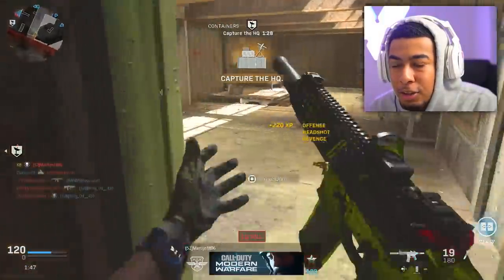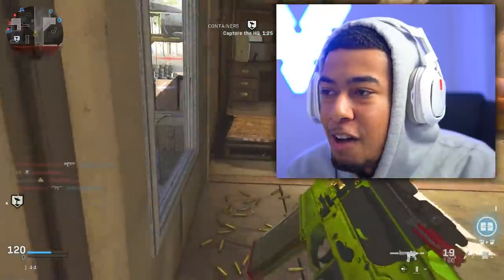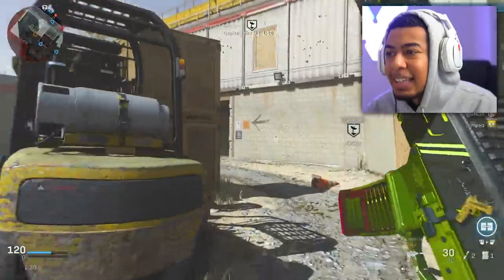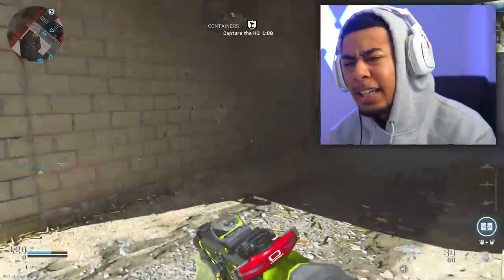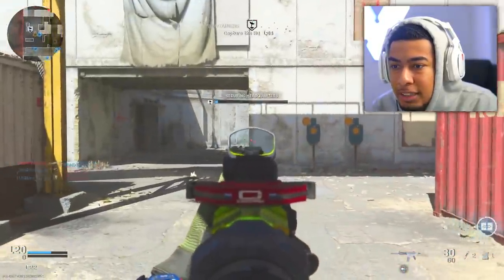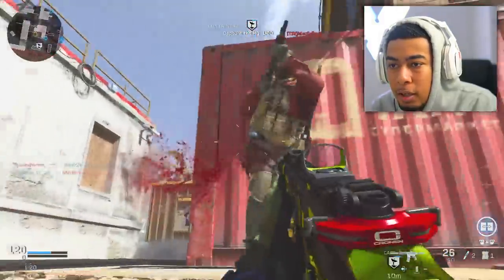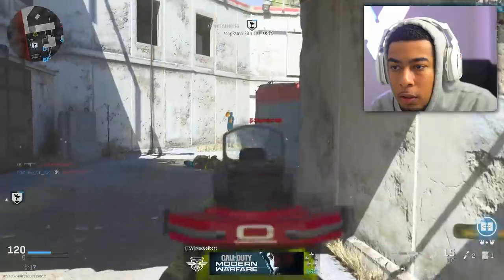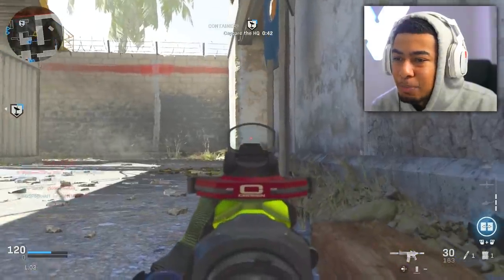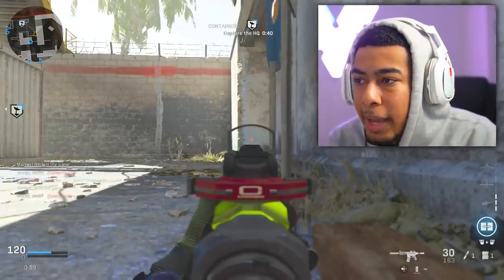A lot of people always say to me that I play against bots and stuff. I'm happy they brought Shoot House back just because I enjoy it a lot more in comparison to Shipment. Shipment is just a bunch of randomness that you use for camo grinding. Whereas Shoot House is more like — there's more of a rhythm to it that you can get down.